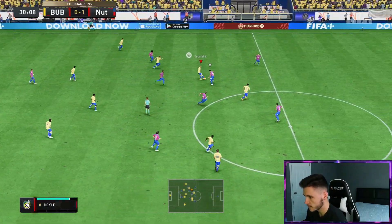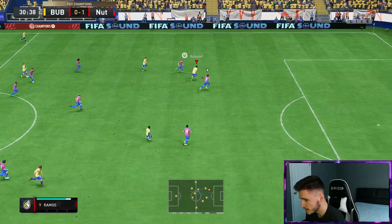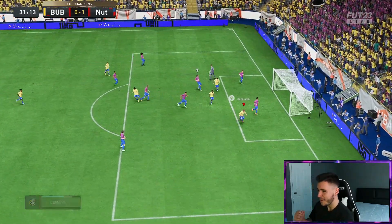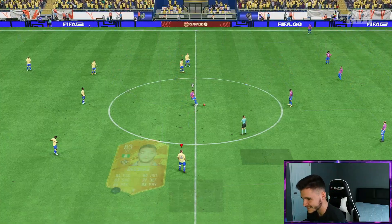Doyle, come on. That's actually a pretty good touch around. Goncalo Ramos — we'll play it across. Dessers — we make it 1-1! The game's not over. That was a fantastic little play.